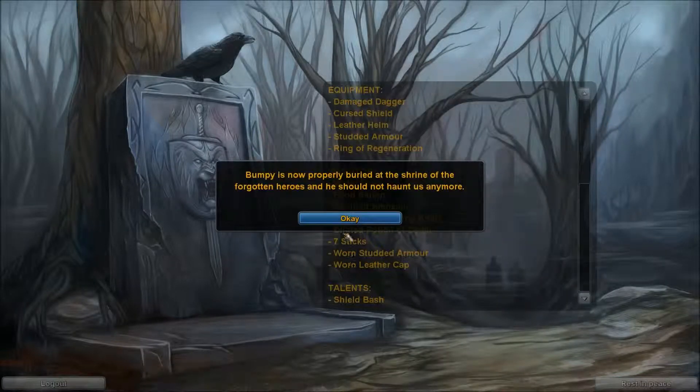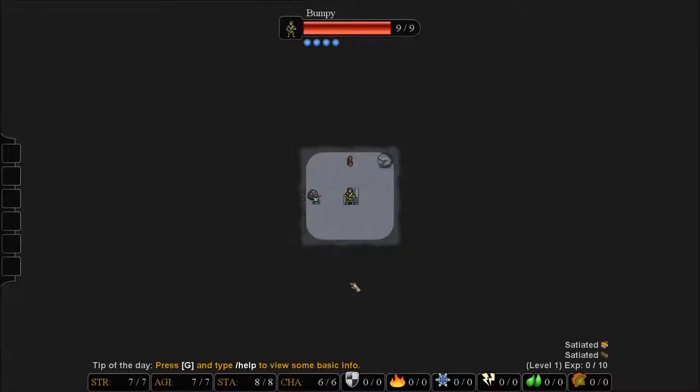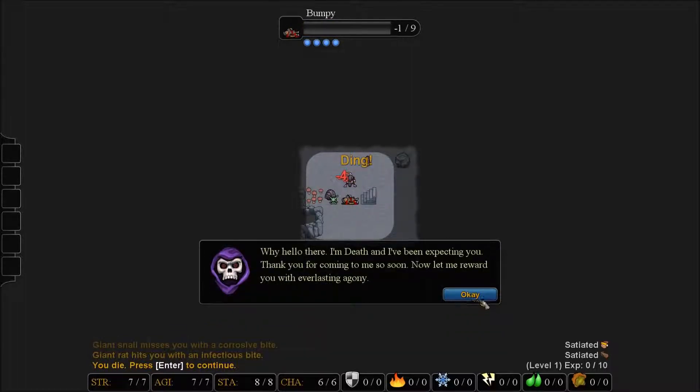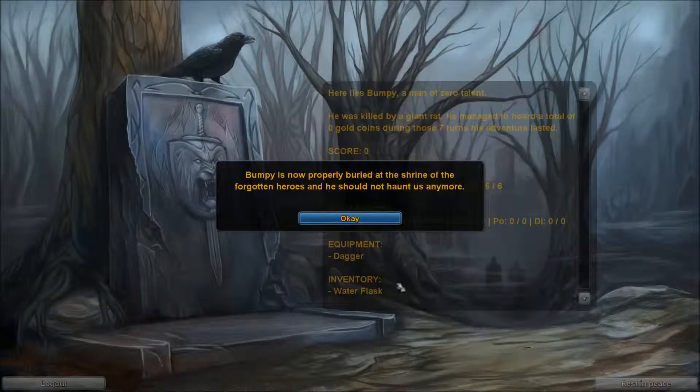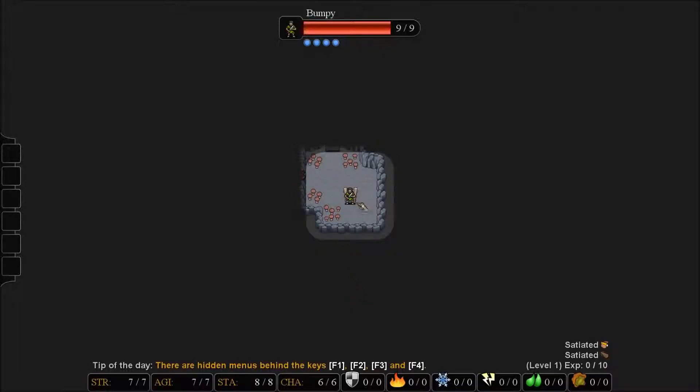Let's hop in and journey onward. We're going to keep our same character, everything exactly identical, and hop right back into it. I hope things go a little bit better for us this time. And no, it didn't. This is what I'm talking about — you can die almost instantaneously in this game. So we'll hop back in yet again.